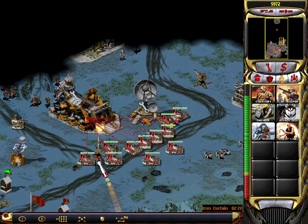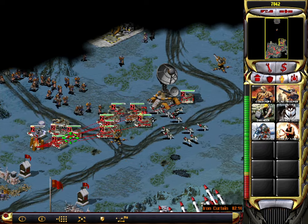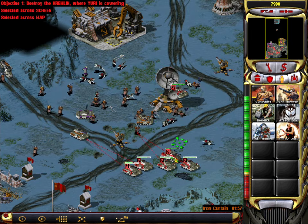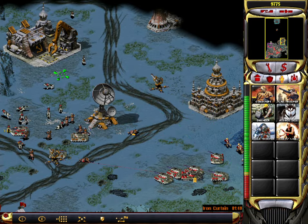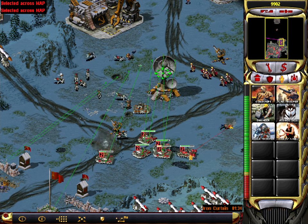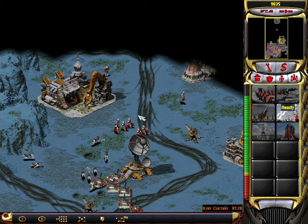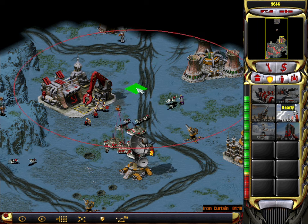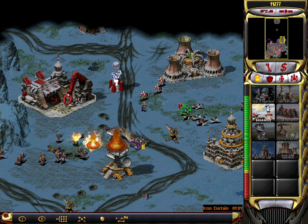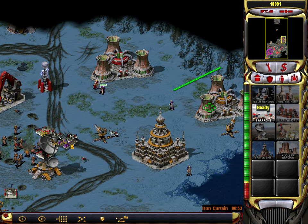Units lost. Unit lost. Unit lost. Our base is under attack. All miner under attack. Building. Building captured. Building. Unit lost. Unit lost. All miner under attack. Our base is under attack. Unit lost. Building captured. Our base is under attack. Structure sold. Building captured. Unit ready. Primary building selected.